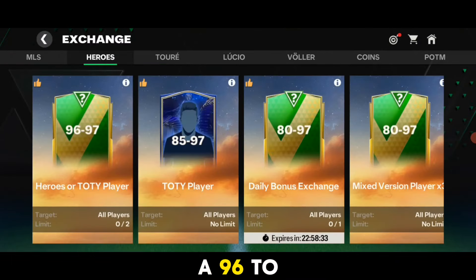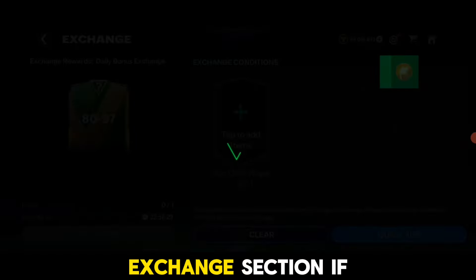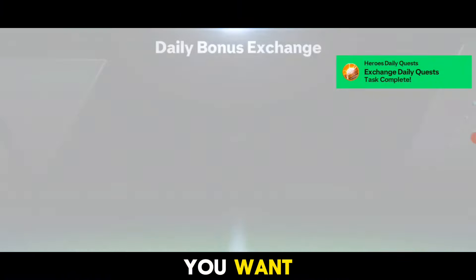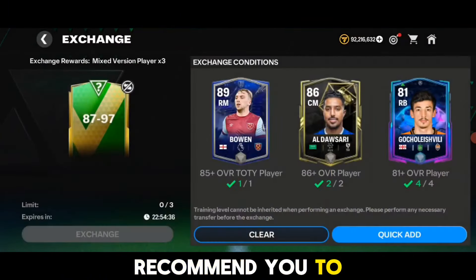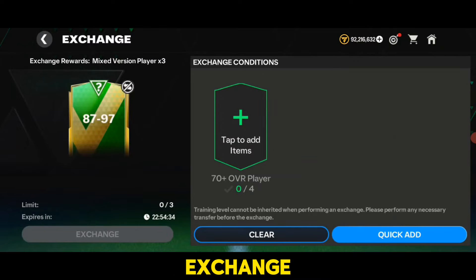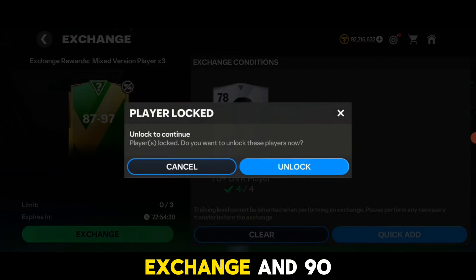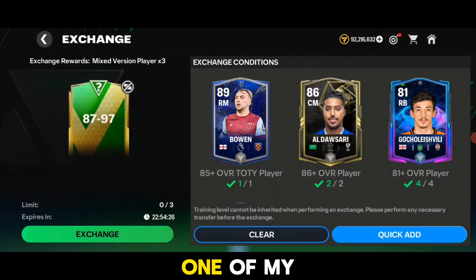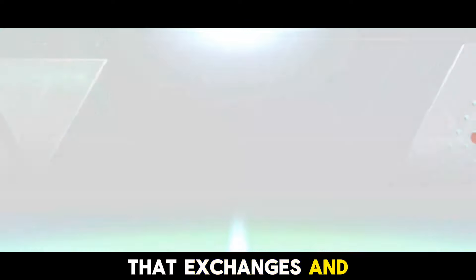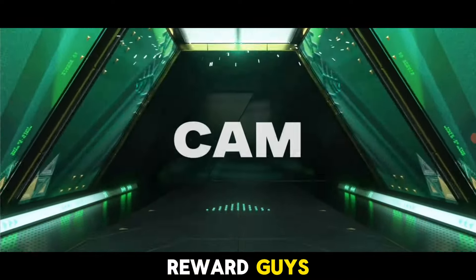There is a 96-to-97 rated exchange available in the store's exchange section, but it's too costly so I'd recommend not doing that one. Apart from that, we have the 87-to-97 and 89-to-97 rated exchanges, which are some of my favorites. If you're lucky you can pack some great rewards from those.